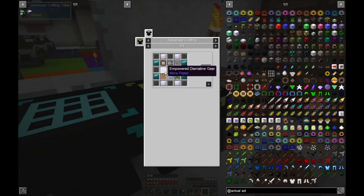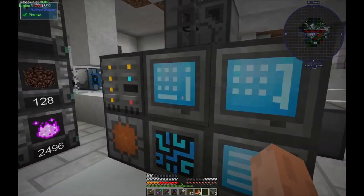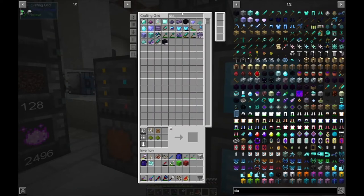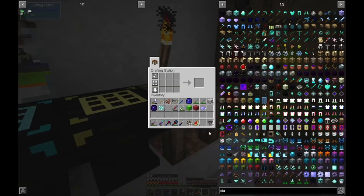So let's start with the gear. We need to use Empower for that, and we need diamantine. Let's check out our diamantine supplies. We have enough for a block, so we're going to combine this into a block.